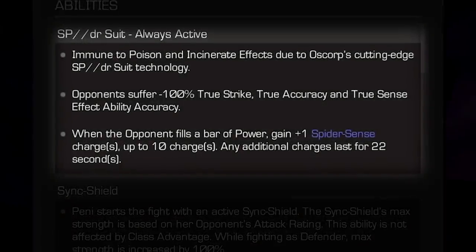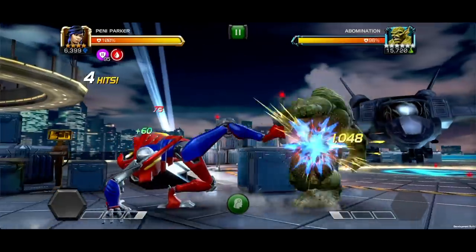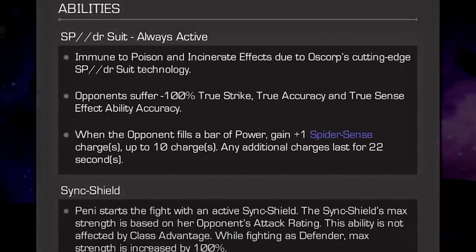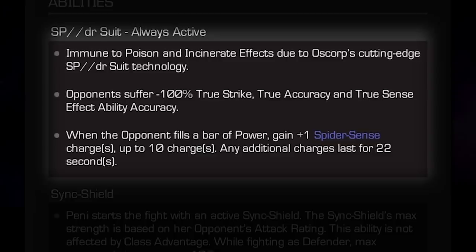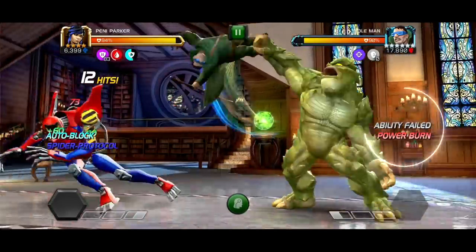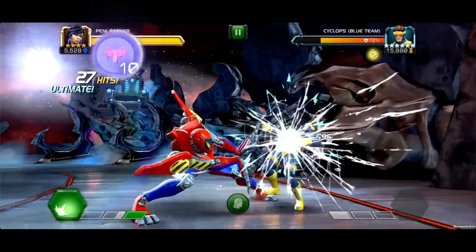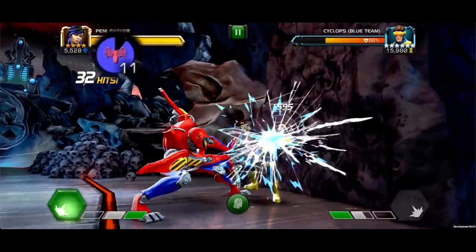Penny Parker joins the contest with an always active SPDR suit, giving her immunity to poison and incinerate effects. Opponents suffer negative 100% true strike, true accuracy and true sense effect ability accuracy, keeping those potential opponents in check when it comes to breaking an auto block. When opponents fill a power bar, Penny gains one Spider Sense charge. You can stack these up to 10, but any additional charges will last for 22 seconds.